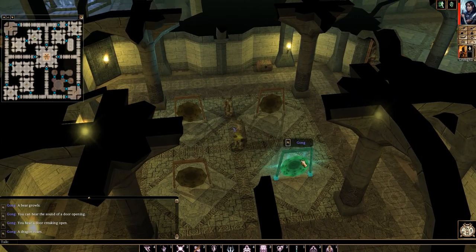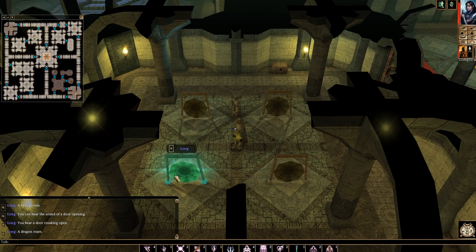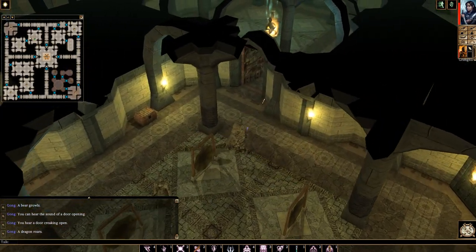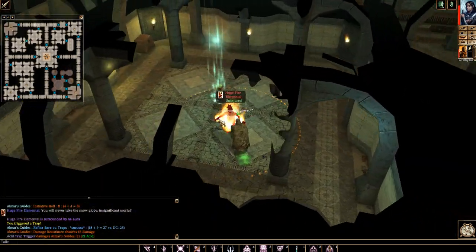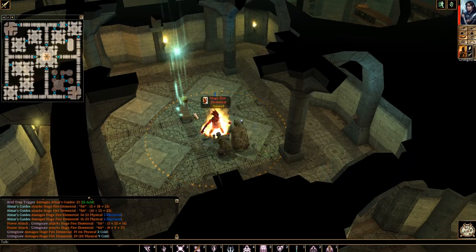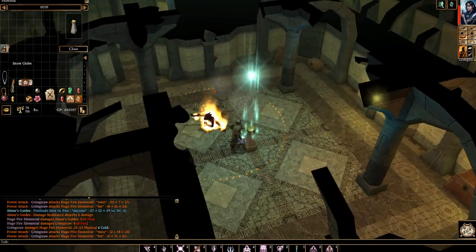The order goes right to left and then again at the top right to left, so it's not too challenging. And like I said, in here you will find the snow globe on this pedestal. You can see right here this little item, and that's all there is to it.